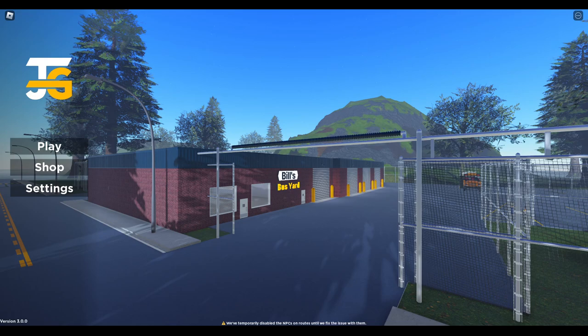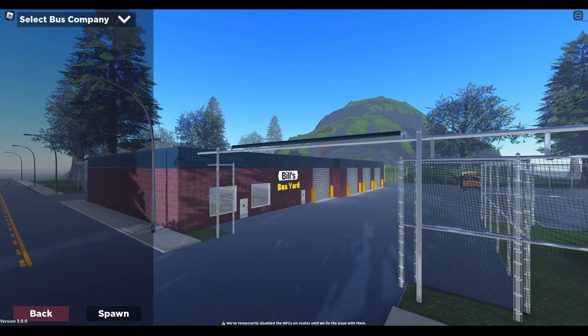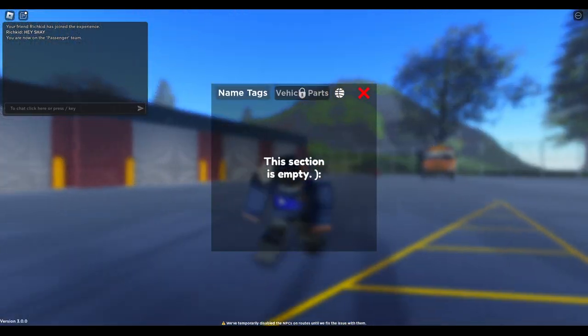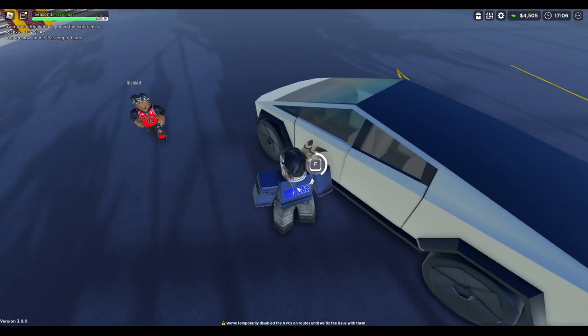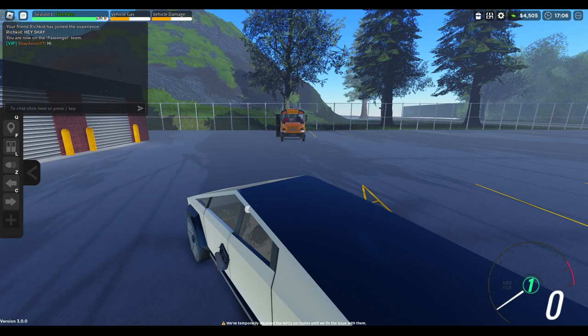That's pretty much it — there was a lot. We're going to go ahead and take a look at it. I don't think any new buses were dropped. We might not even need to spawn in a bus — I think we can just go passenger and spawn in our Tesla. And the new chat tags are working. As you can see, it says VIP, which is really cool.